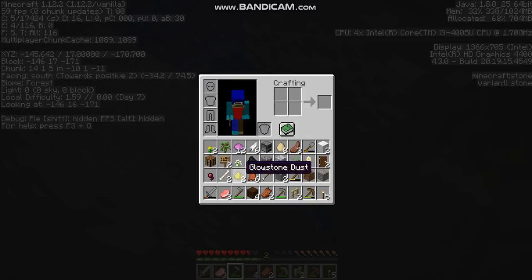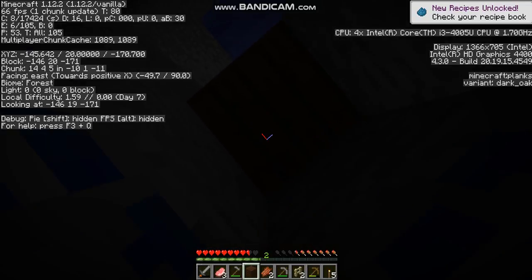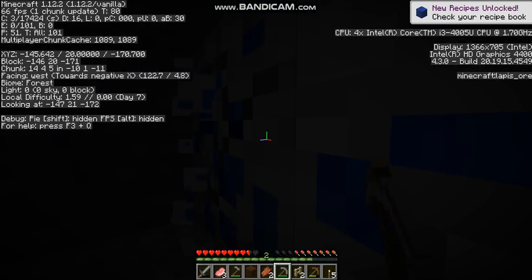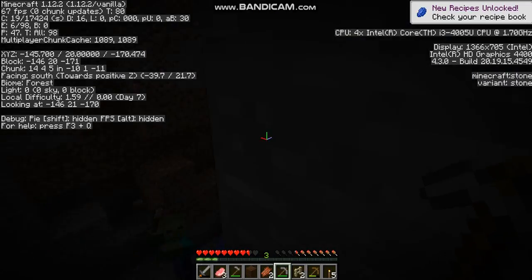We need leather — leather's really useful. I don't even know how I got glowstone dust. I think I defeated a witch in the last episode, and witches can drop glowstone dust because they use it to make their potions. You can also use glowstone dust in potions.